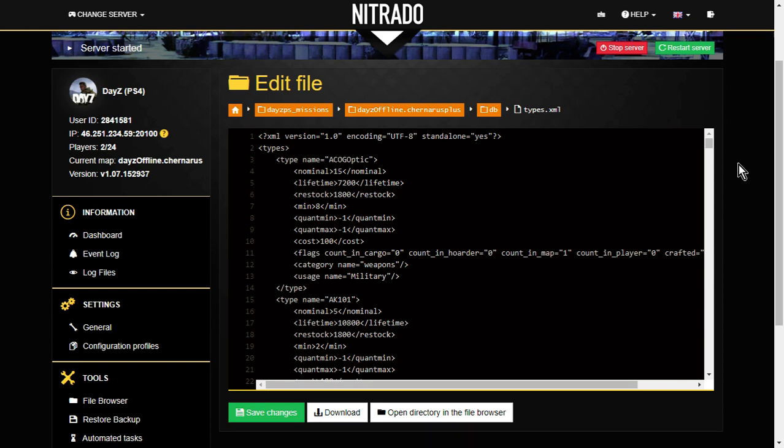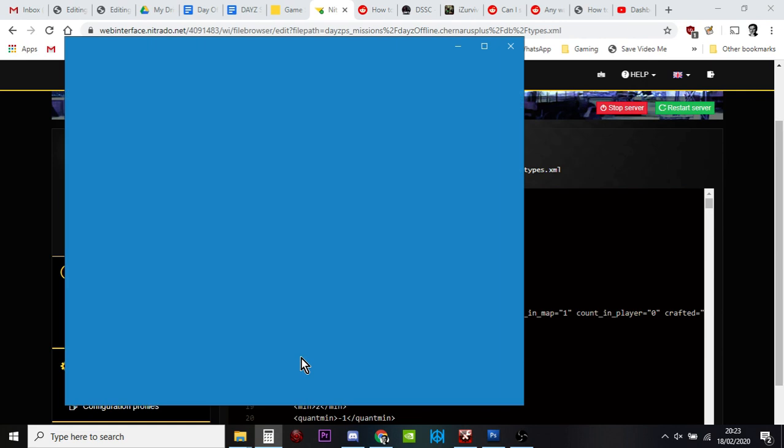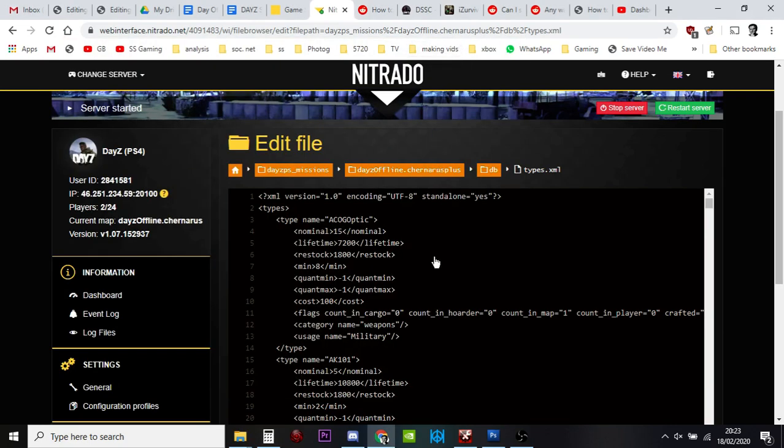Lifetime is 7200. The lifetime is in seconds — how long one of these optics should stay on the map before it disappears and respawns somewhere else. So 7200 divided by 60 is 3 hours. It should stay there for three hours and then disappear and go somewhere else.